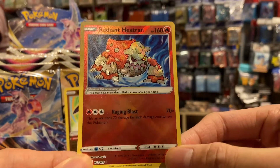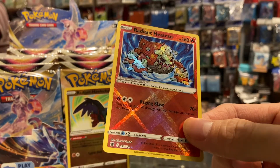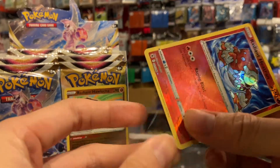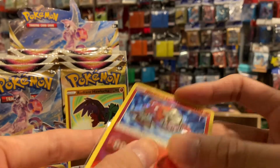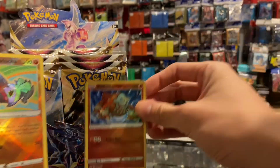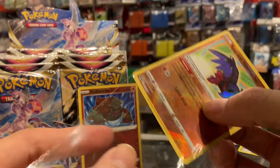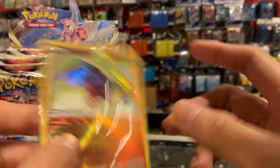Radiant Pokémon are shiny Pokémon, guys — it's so nice, I love myself some shiny Pokémon. So let's leave the Radiant Heatran up, and let's also display the Radiant Hawlucha. It's not a very big hit, but still a decent hit so far.